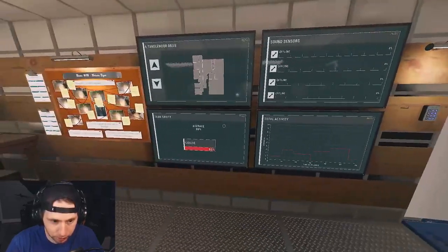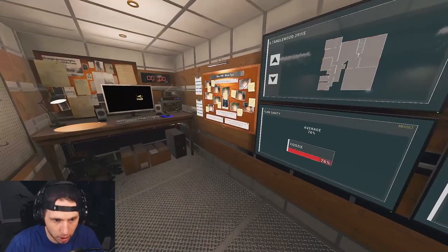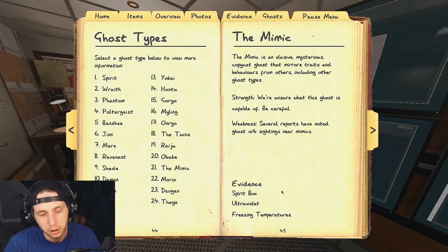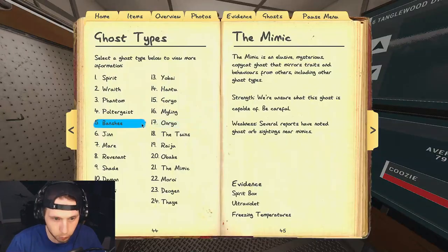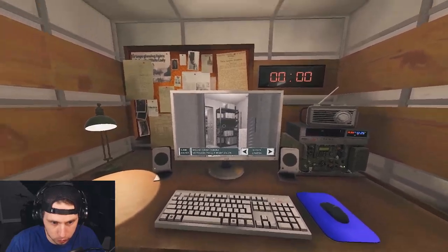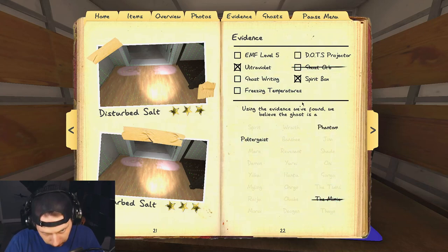We've seen ghost events and ghost interactions. Now let's see if we can get it to hunt us, but we still need one more piece of evidence. One thing I will say: it's not the mimic, because the mimic will always have ghost orbs. We checked the ghost room and didn't see any — we can also double-check on the truck screen — so we can automatically rule out ghost orbs and the mimic.